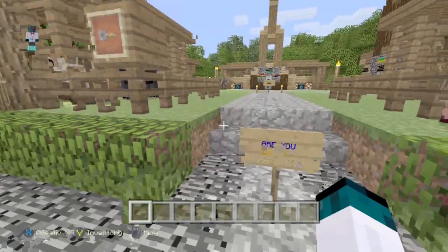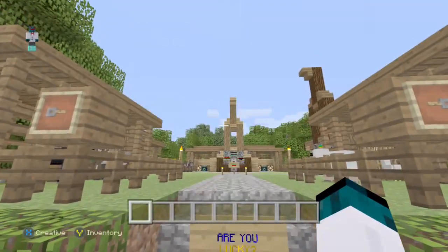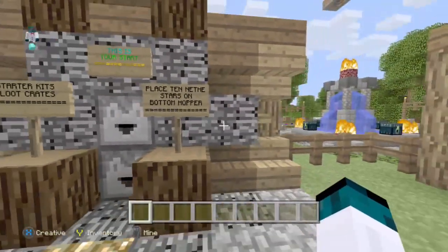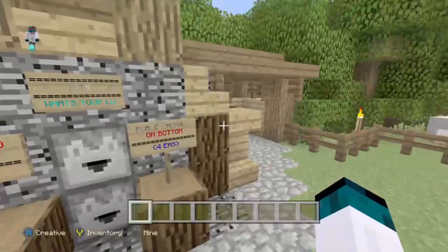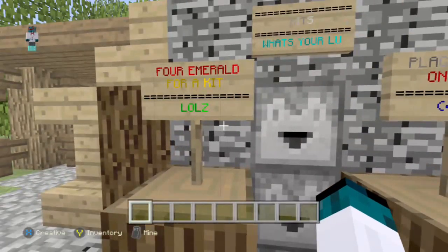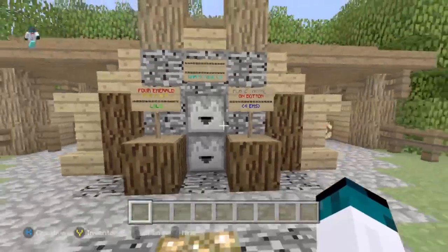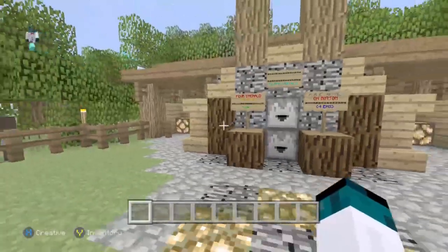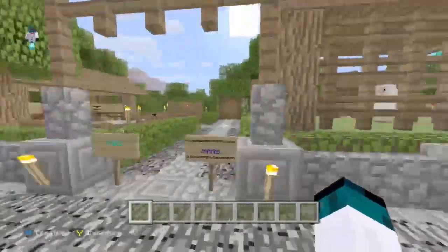Next up is the 'test your luck' area — or 'are you lucky' as the sign says. This is where you can get starter kits from loot crates. You place like 10 leather stars that you'll get at the very beginning once you pick your clan. Basically, you place emeralds on the bottom and get a kit — it's a chance thing. You place four emeralds down and get a random kit. We're probably going to increase that price a lot because it's actually quite cheap for the kits. If you get really lucky, great — but there are some really bad kits in there too. It's kind of like a lottery, so if you spin it and lose, that's your fault.